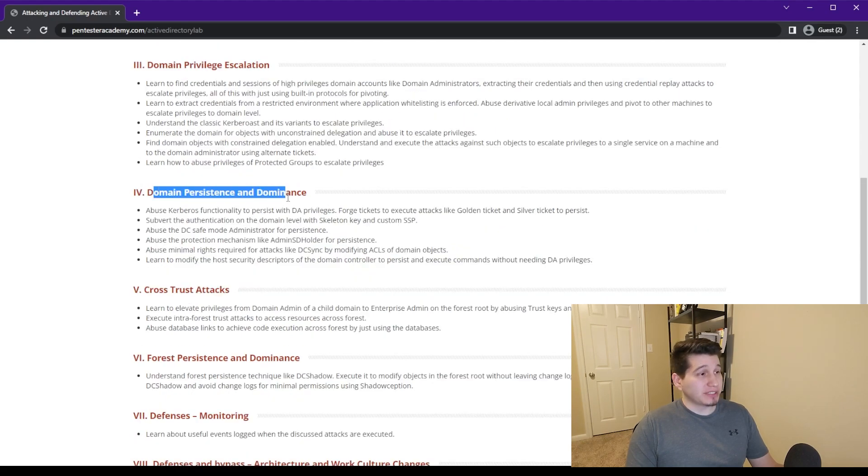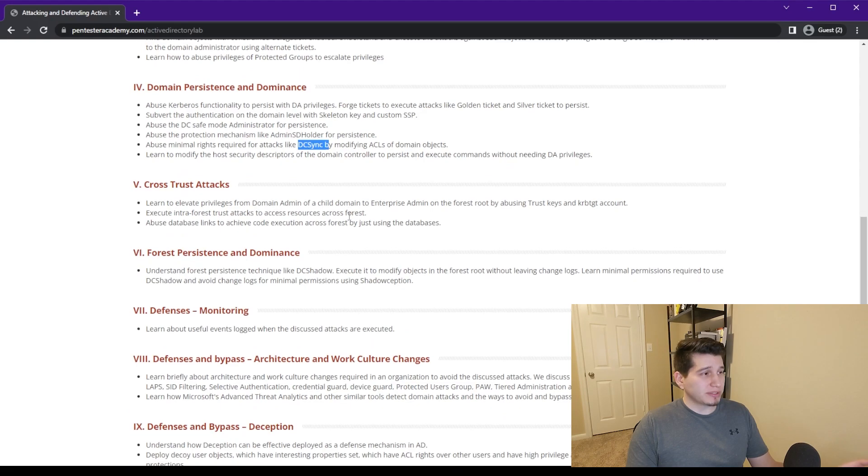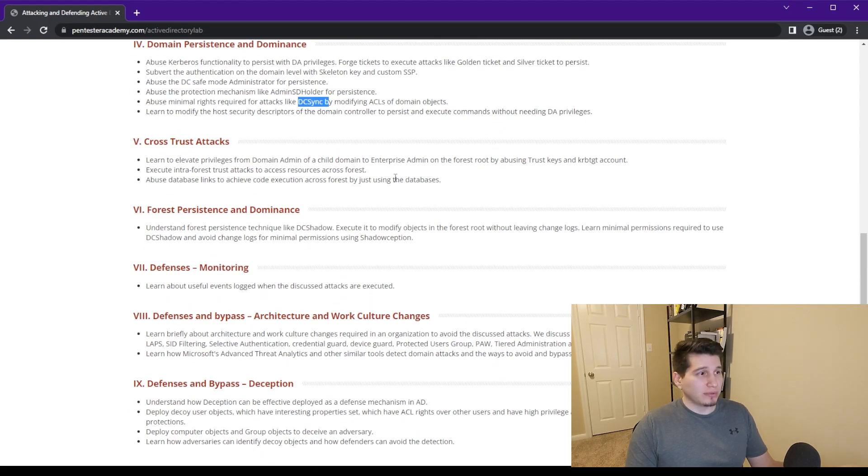Then it goes into domain persistence — once you get domain admin it shows ways to keep that access in case the account gets locked down. It covers golden ticket and silver ticket attacks, as well as DC sync, which is very common in engagements. After that it covers cross-trust attacks, showing methods to take your domain admin and get enterprise admin, since companies with multiple domains won't give you access to another domain just from one domain admin account.